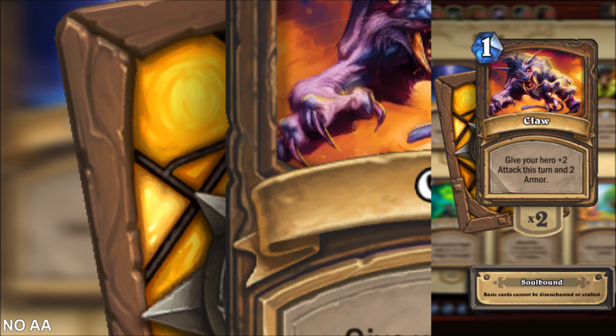The main thing to notice is the long rigid edge of the card on the left. Here's how the game looks with FXAA, or Fast Approximate Anti-Aliasing. This is the least resource-intensive anti-aliasing setting. The downside is that it blurs the entire screen a little bit — the blur can be seen most notably on the claws on the portrait. To better see the difference, compare this image to the next and the previous image.